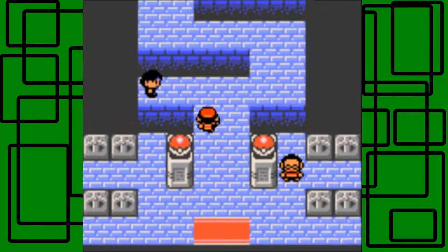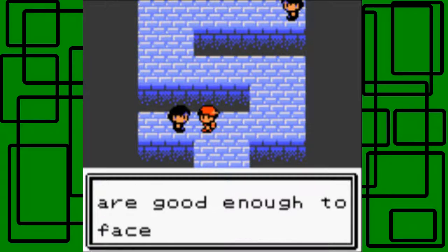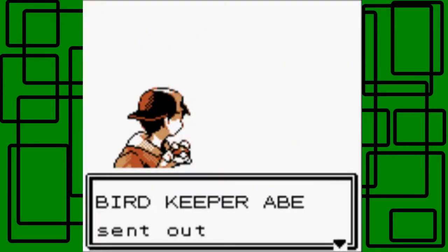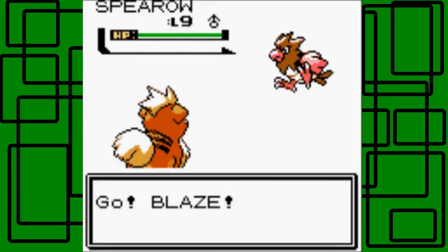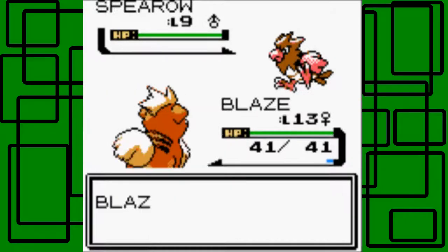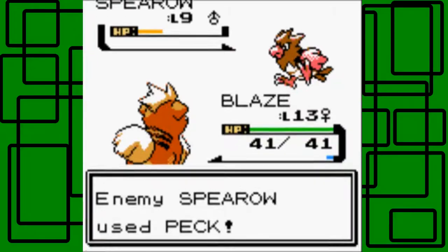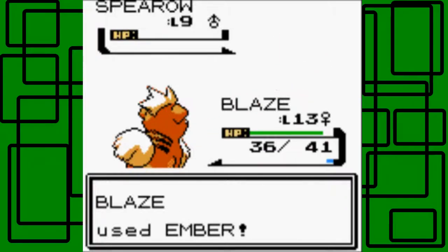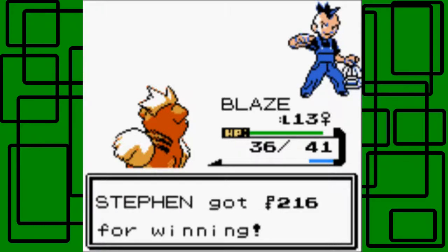Violet City Pokemon Gym. The floor pattern is shaped like a dollar sign, kind of funny. A Bird Keeper challenges us — he just has a level 9 Spearow, male. Let's go for Ember. It does a little bit over half. He uses Peck, then the second Ember takes the Spearow down. That's the end of the battle. We earn 216 Pokédollars.